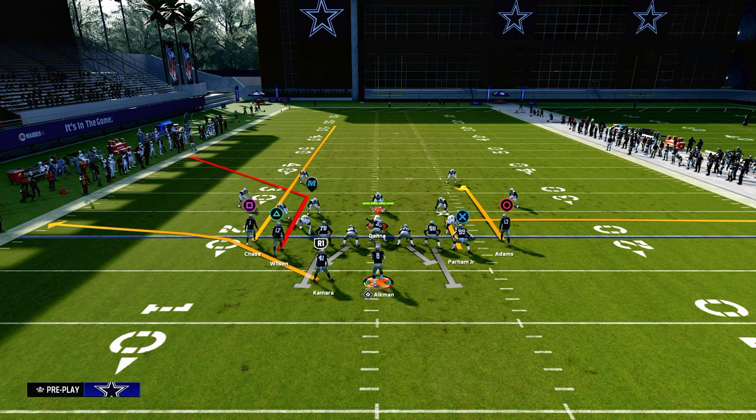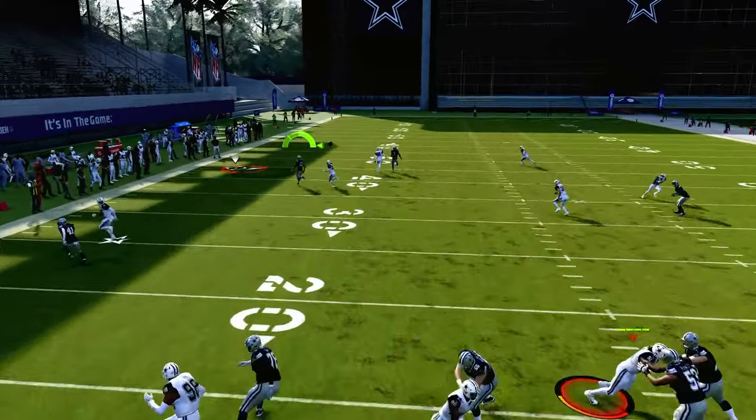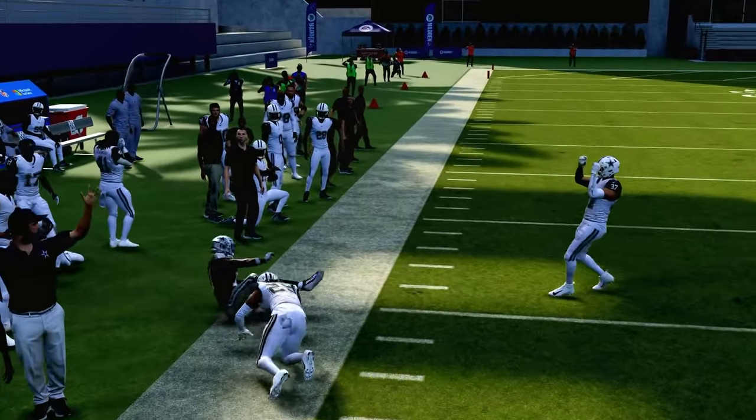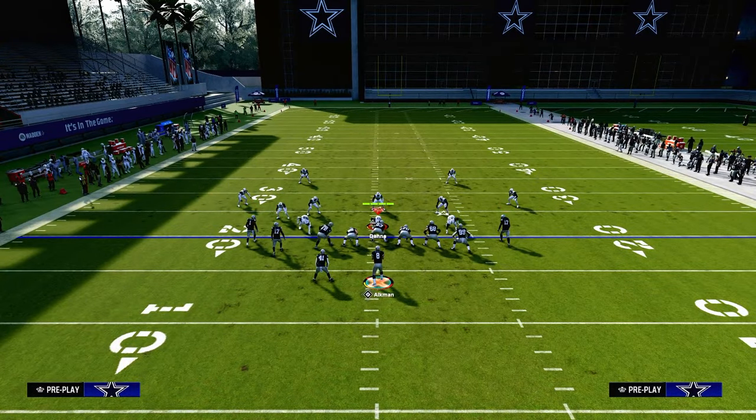Another thing that I think is really underrated because of the rise of double Mabel is using a backside curl. There are a lot of people running double Mabel right now. If they're off cover man, a lot of times this corner route will be pretty consistent against backed-off man coverage. Really, the only thing that stops the corner route against man is typically a press man coverage concept.